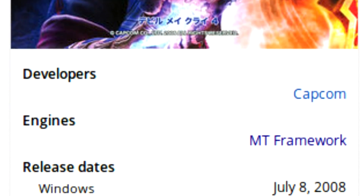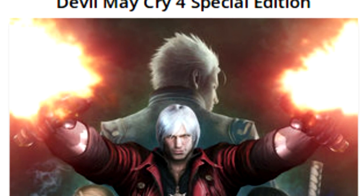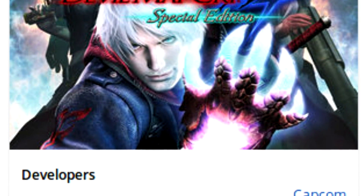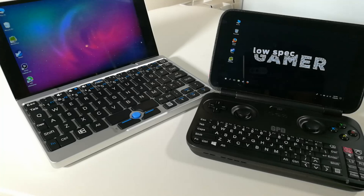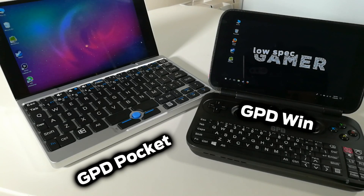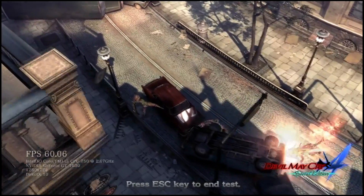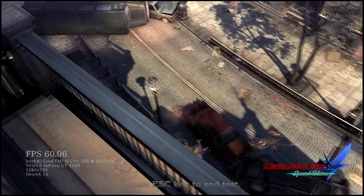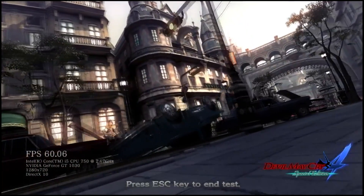The original Devil May Cry 4 released almost 10 years ago — in case you don't feel old enough — but less than 3 years ago an enhanced PC version of this game was also released. Even though the minimum requirements for it are quite modest, I was interested in seeing if it could be made to work on something like an Intel Atom-powered GPD Pocket or the original GPD Win. Since this game has a pretty fantastic benchmark that I fully intend to use in future videos, I decided to look for some simple tweaks to get some extra performance.